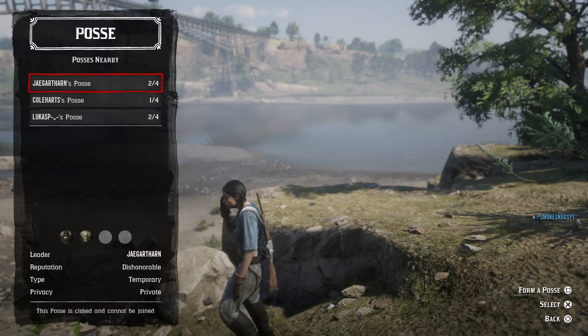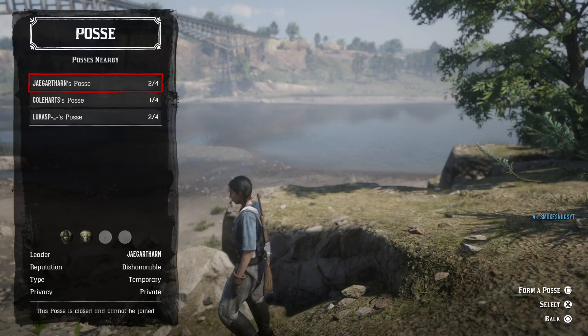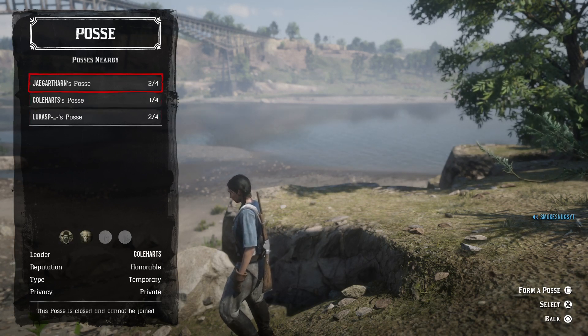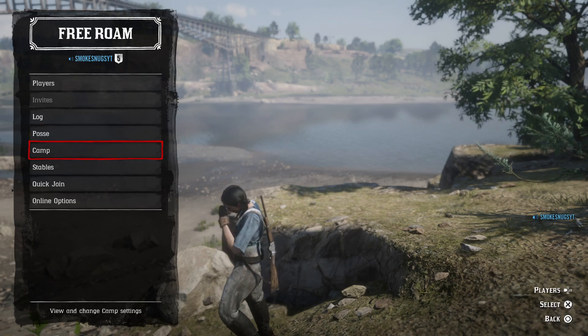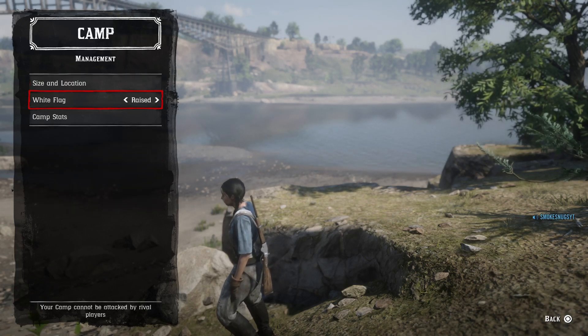You can go in here into your posses. You can look at nearby posses — people that are close to you — and other posses. You could probably form your own or you could choose to try and join these guys.